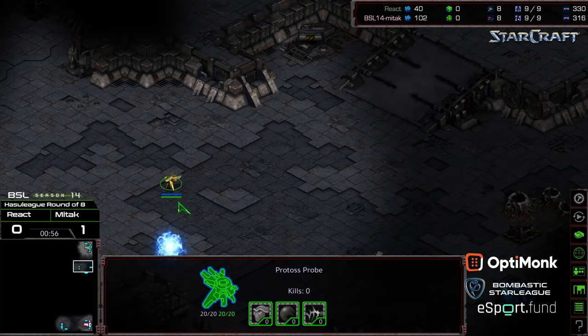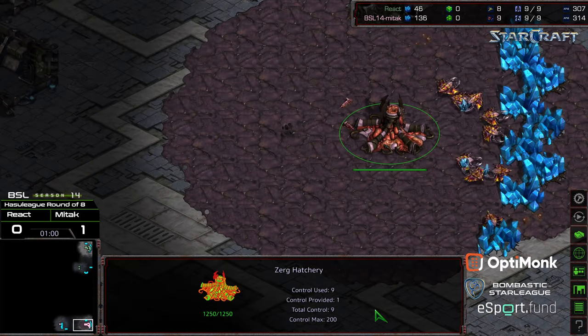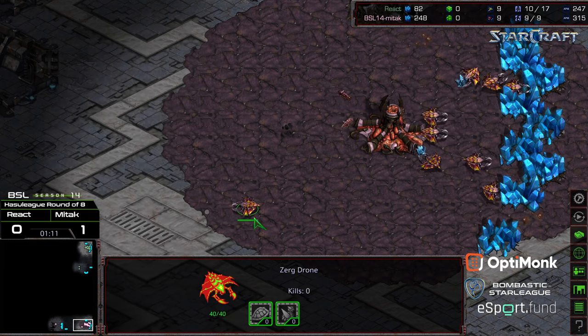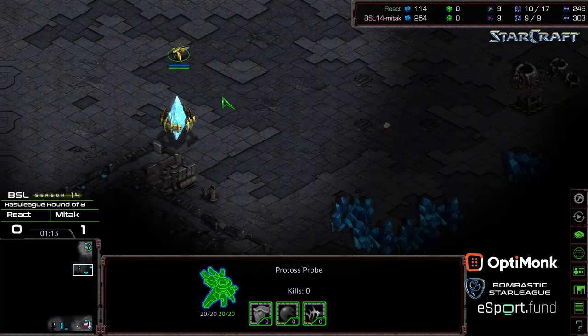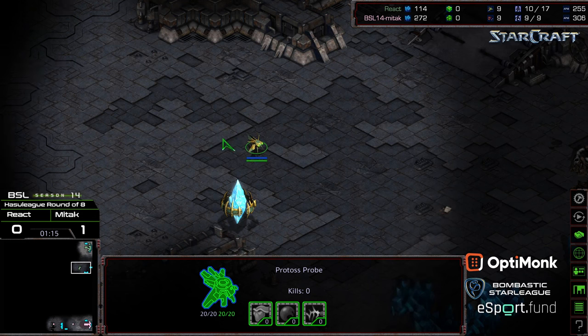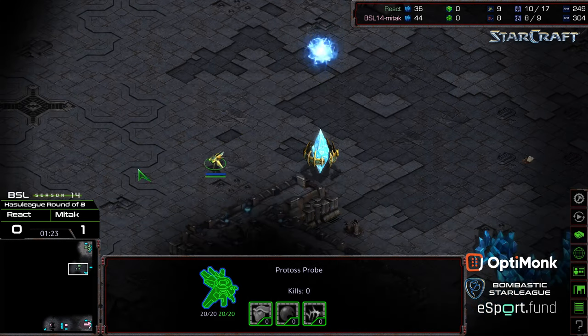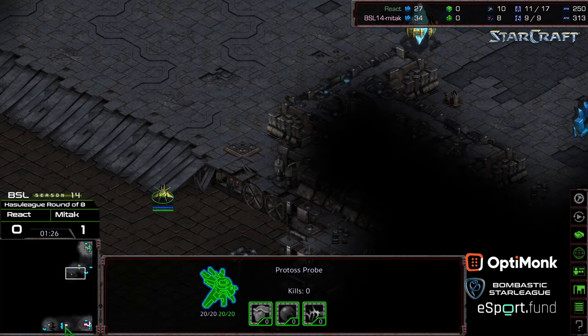Currently, React has a probe holding position. Oftentimes this is more of an indicator of a Gateway first build. Mid-Tech looks like, once again, he's planning on going for that nine hatchery opener, because we have no Overlord being produced. We'll see if we see a repeat of game one, potentially — although this time it's on a four-player map with longer rush distances. Gateway first from React, and he looks like he is going to get first scout.